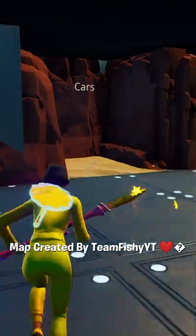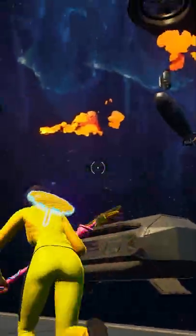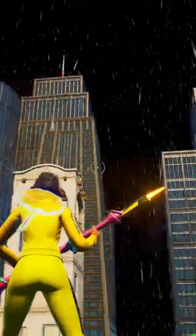You are now in the secret cheat room with unreleased skins and crazy mini-maps. These are Star Wars, Cars, Batman, and a Mario race. The code will now be on screen.